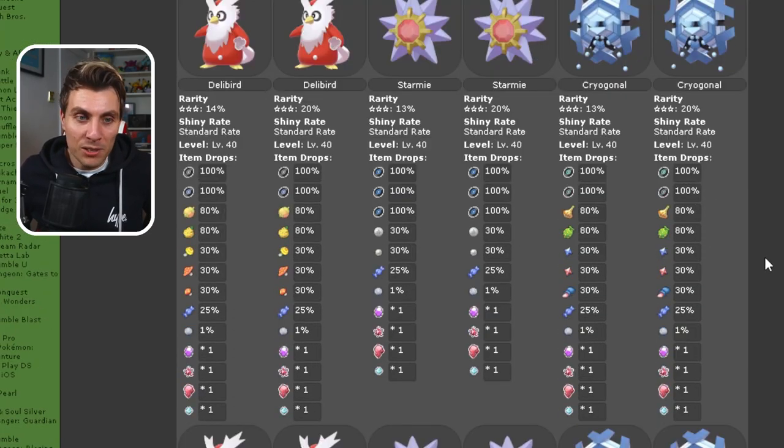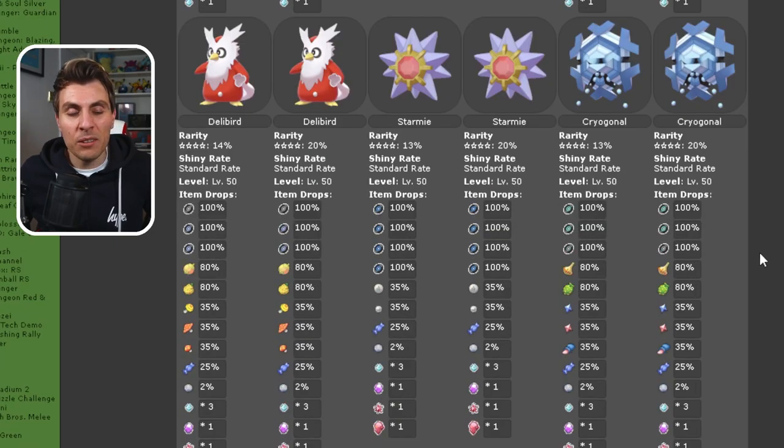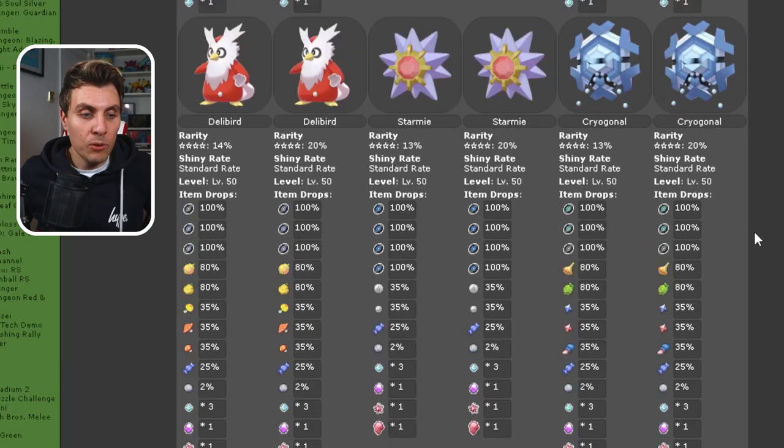Moving down to the three star raids — same Pokemon, more items, level 40 this time. And then the four star raids. You need to be a bit further along in your playthrough in Sword and Shield to access these higher star rated dens. But again, the same Pokemon, roughly a 20% chance to spawn, and a few more items for the four star raids.